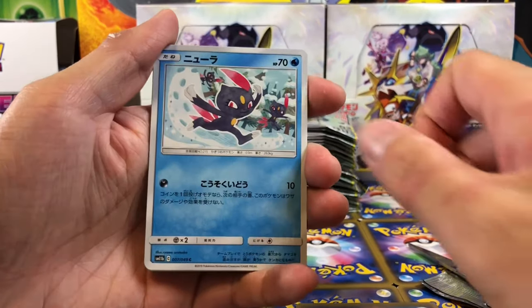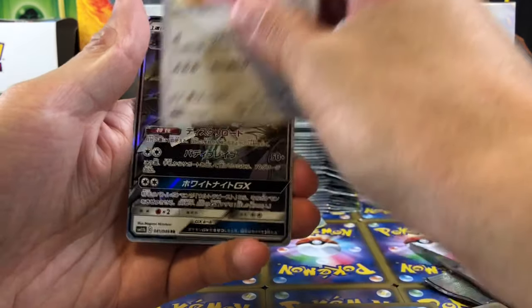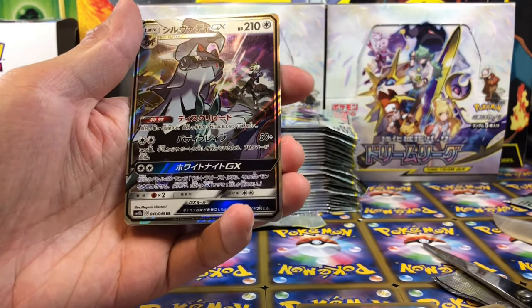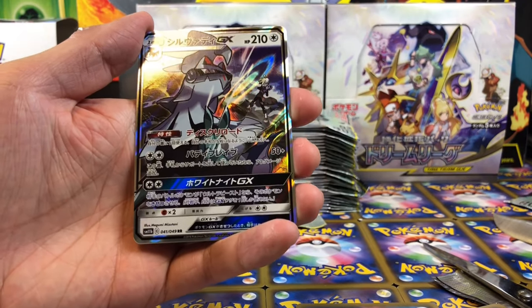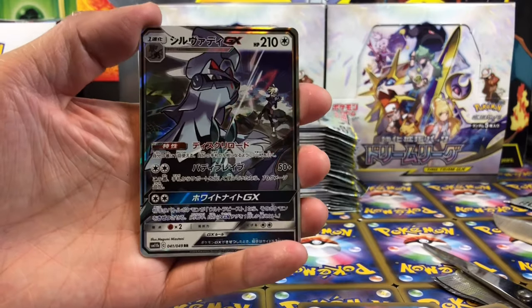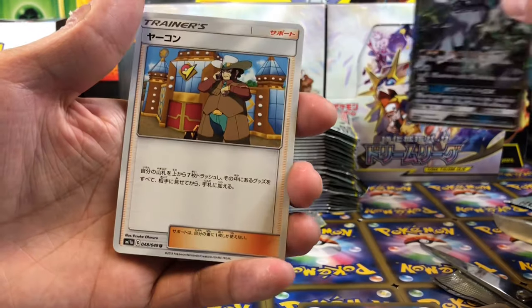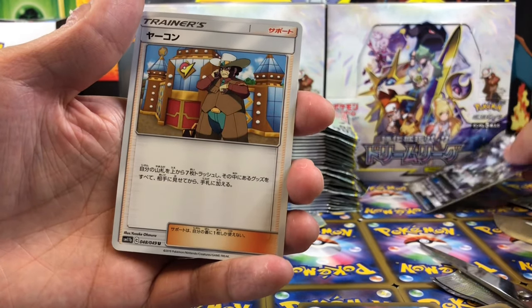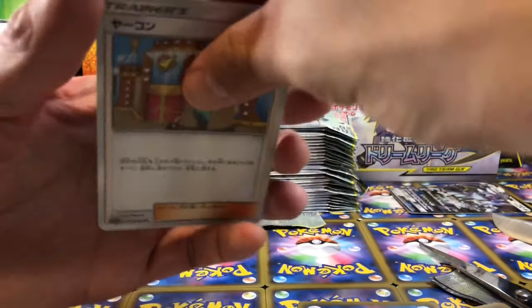Third pack, we have Sneasel, Cuffing — oh wow, that's our GX. I have pulled two of these cards. Gladion and Sylveon, really cool looking card with awesome ability. I think this card costs about $6.